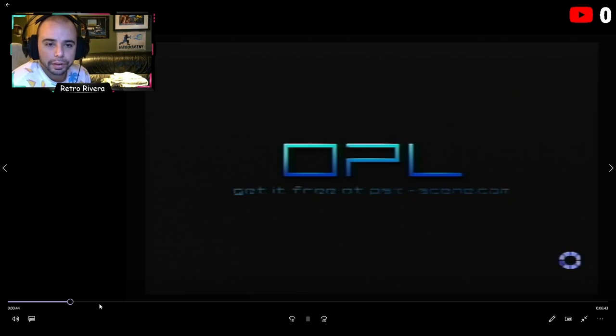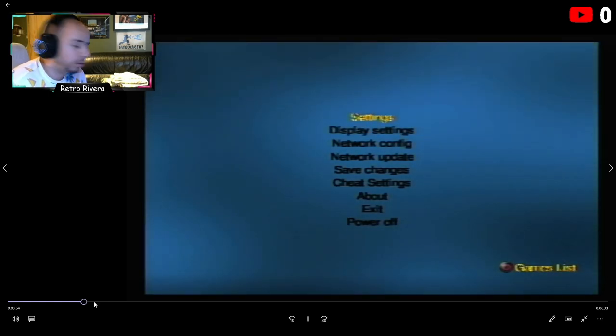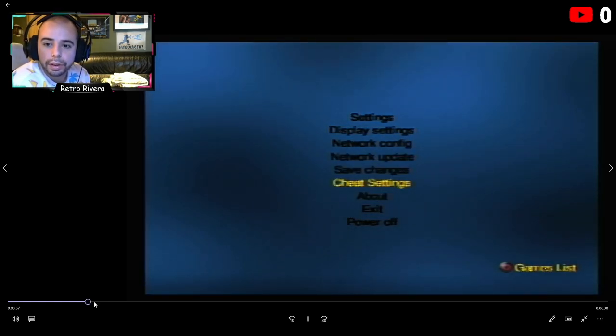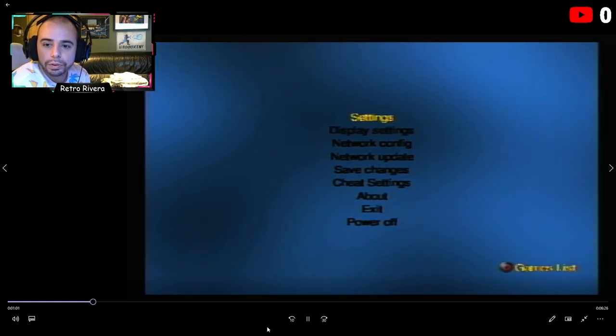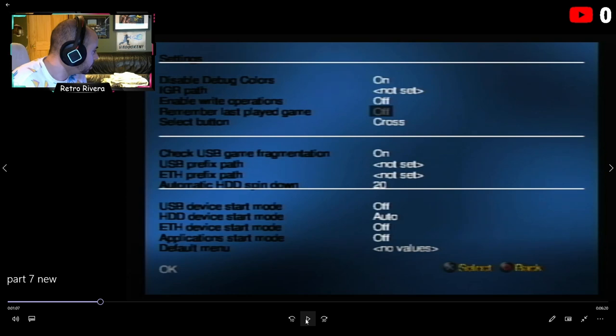Launch OPL up — it takes a couple of minutes because the drive has to load, that's fine. You might have a different version of OPL and it might vary in how it looks, but whatever version you have should be fine. We're going to change some settings first. Go to Settings, and the main thing you need to change is at the bottom: USB device start mode — have that off. Make sure Auto is on for hard drive so it automatically reads the hard drive.